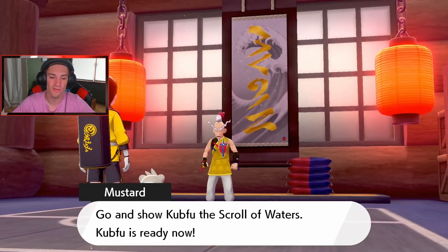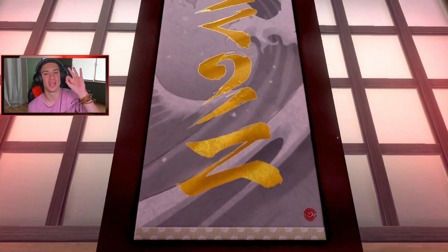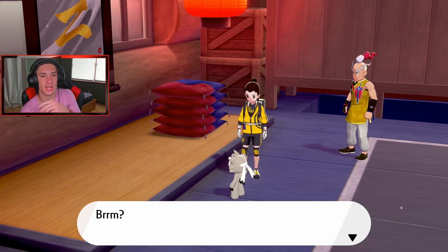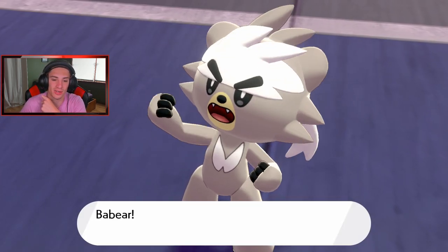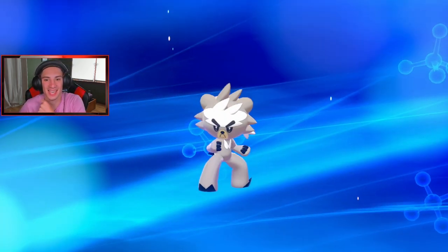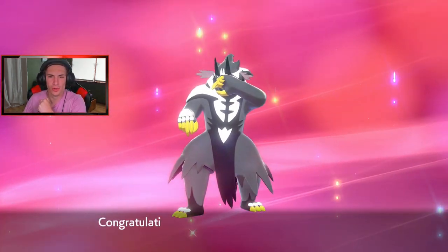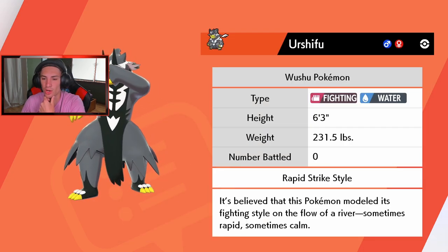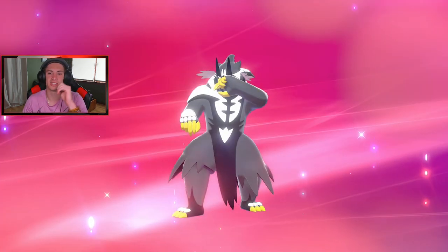We get to evolve Kubfu! Come here, Kubfu — look at this Scroll of Water. We're getting the fighting-and-water Urshifu: the Rapid Strike style. The single strike is on the dark-and-fighting one. Kubfu looks at the scroll, starts going crazy, and evolves! Bye bye Kubfu — it was so much fun. Our Kubfu evolved into Urshifu! It's believed the Pokemon modeled its fighting style on the flow of a river — sometimes rapid, sometimes calm.